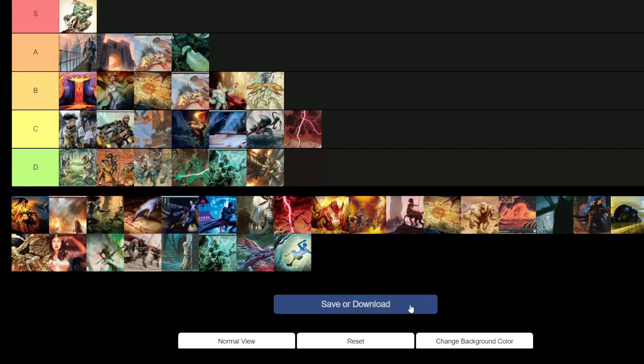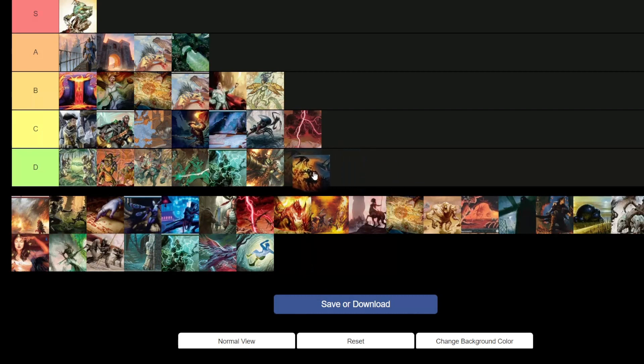Izzet Serpentine — a pretty janky deck. It's basically play as many Izzet spells and cantrips as you can, control the board, then dump a Serpentine Curve to make a big creature and hope to beat face — then it gets destroyed by something as simple as Cast Down. Too janky.